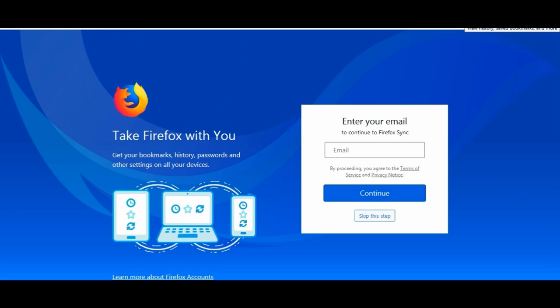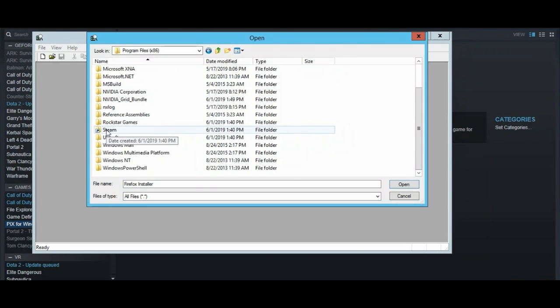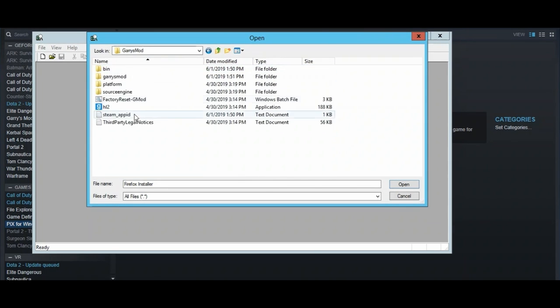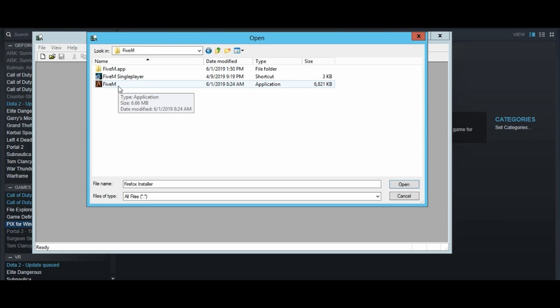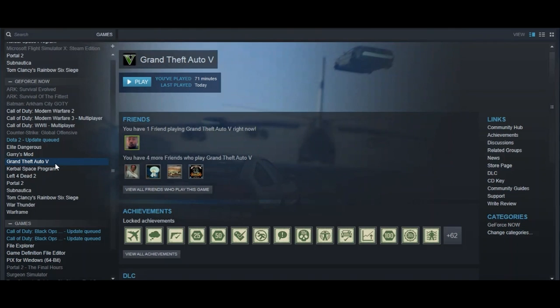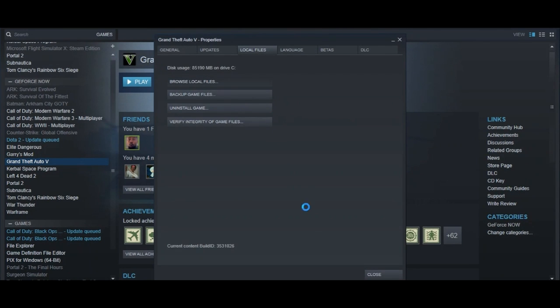This is how to start up FiveM. I don't know if you had to have it installed before or not. Stay in the file explorer and go to Program Files, then Steam, then SteamApps, then Common, then Garry's Mod, then Garry's Mod Saves. It'll be there. Then do that same thing again — you'd know what I'm talking about if you played GTA or FiveM on GeForce Now before. This is for FiveM, for the roleplay servers.